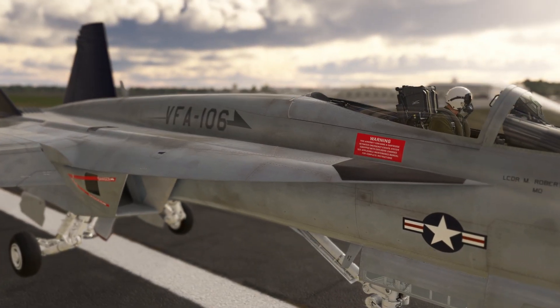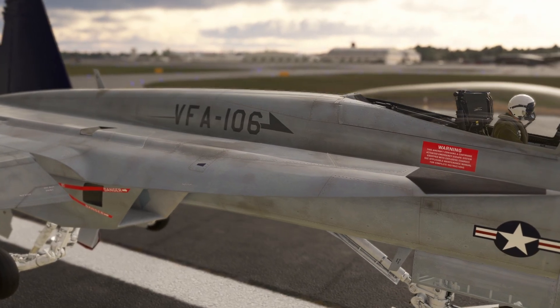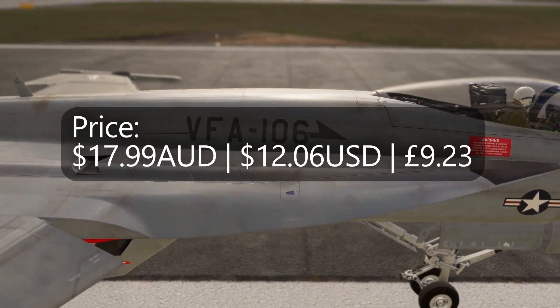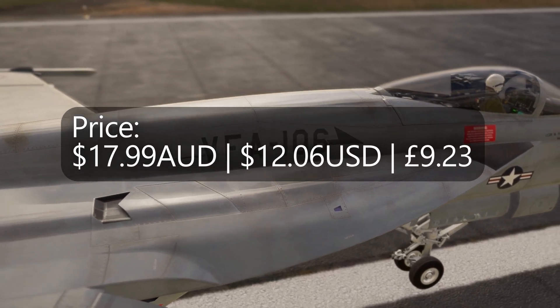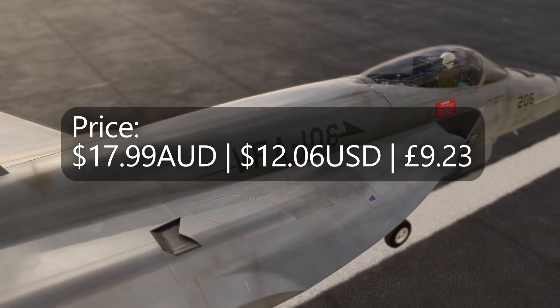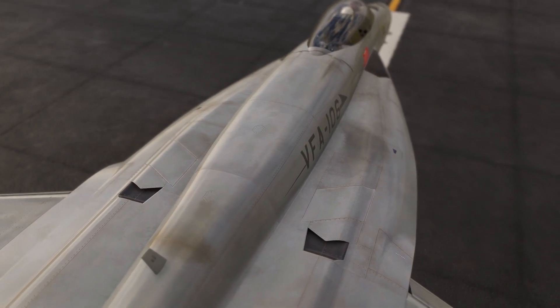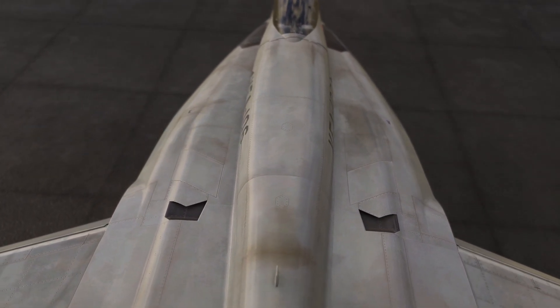This also comes with two new liveries: a fictional VFA 106 CAG paint and their own demonstrator unit paint kit by Reece. The price of the audio pack is $17.99 Australian dollars, or $12 US dollars, or £9.23. In my opinion I think that's quite a reasonable price considering the lengths they've gone through to record all of the audio.